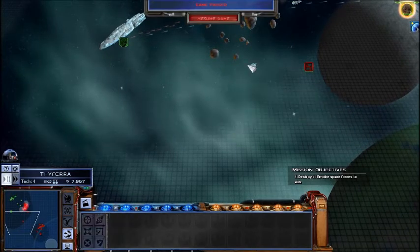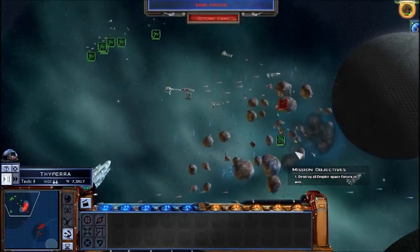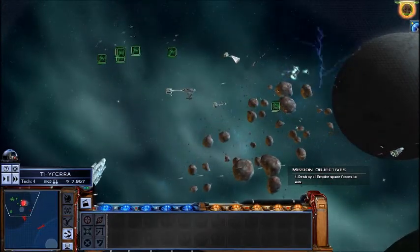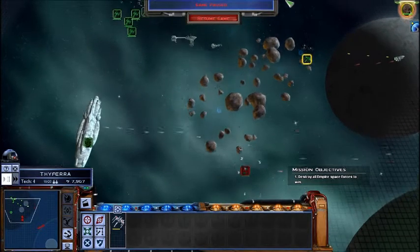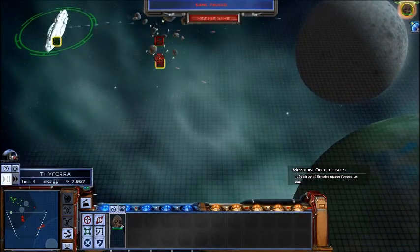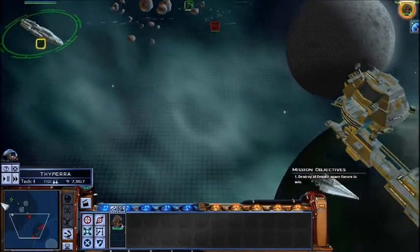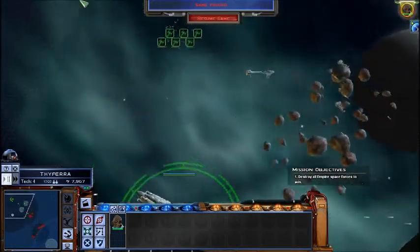Imperial transport — that might be a good thing. But first we need to focus on those. You stay on those, and you come and help with those. Attack commencing. We're drawing fire. Look out! Oh my god — Space Station Level 2. Is this just gonna be a hard one?